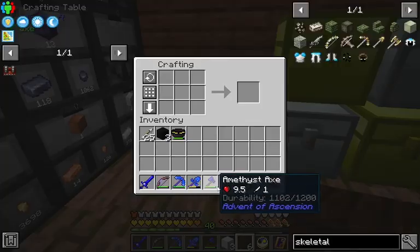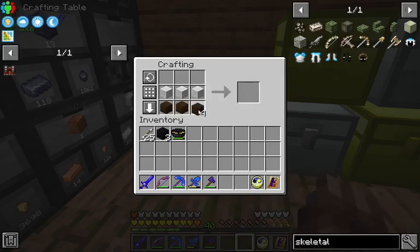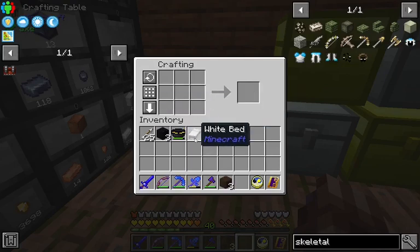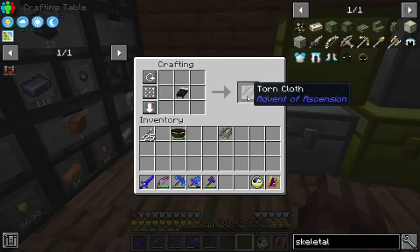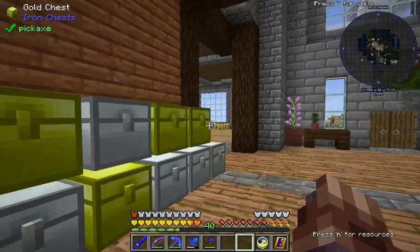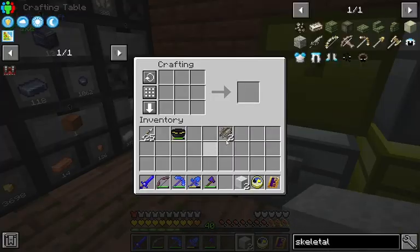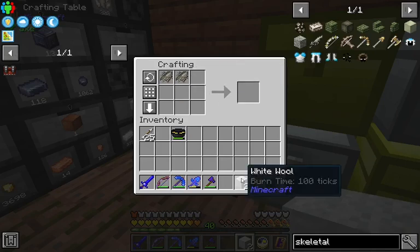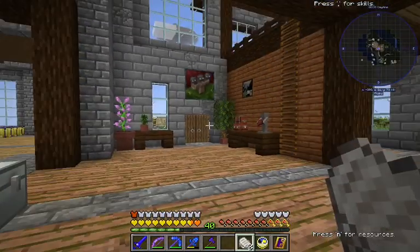Another thing we're going to need is some cloth. We're going to make padded cloth. To make that, we're going to take a bed — from the bed we get a torn cloth. We're going to need two torn cloths, and we're going to need a little bit of wool. That will get us three padded cloth, which ought to be enough.